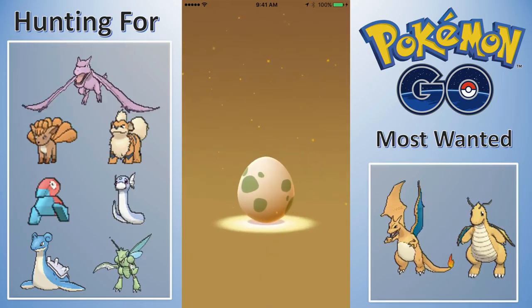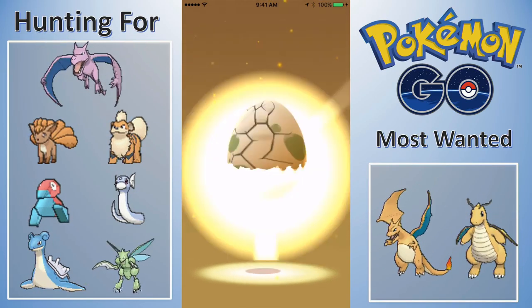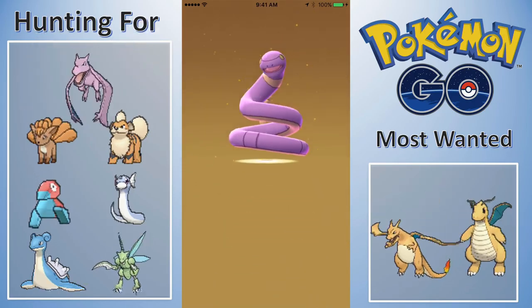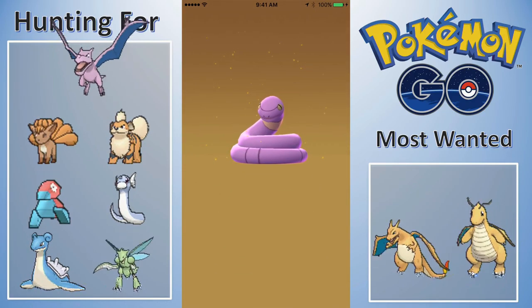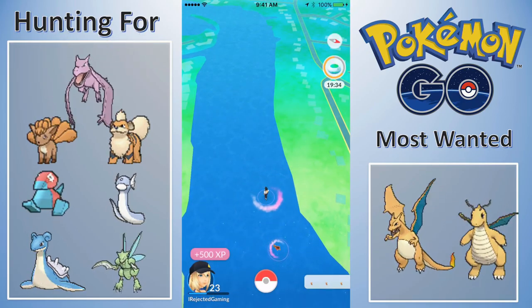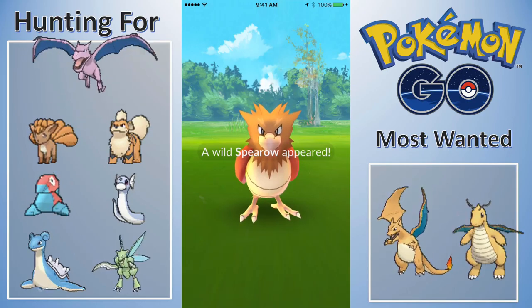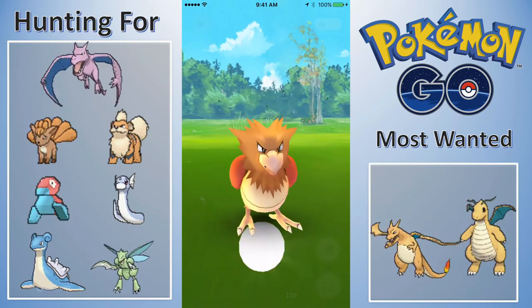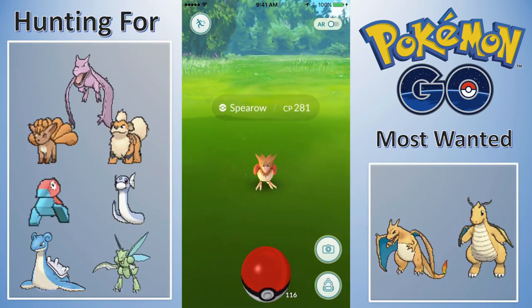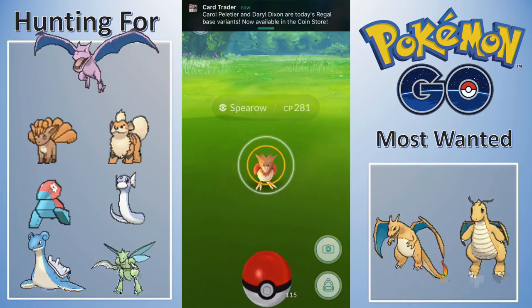Here's an egg hatching — I believe this is a 5KM egg. I'm always looking for Growlithe and Vulpix, but an Ekans is not bad. I saw my first Ekans in the wild last night. I always open up my app at home every couple of hours, and there was actually just an Ekans chilling at my house.